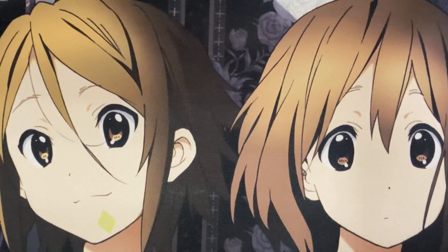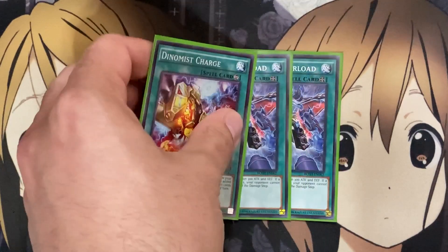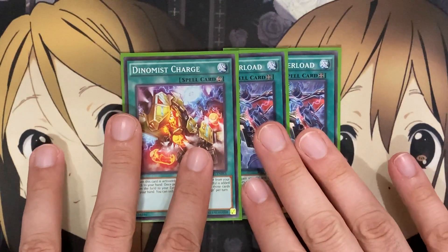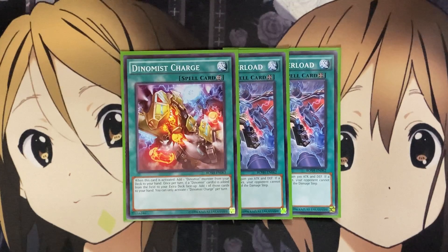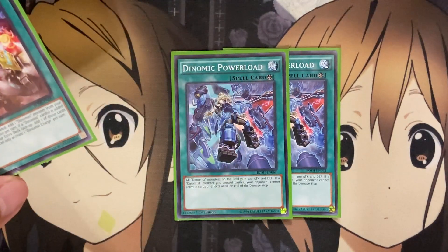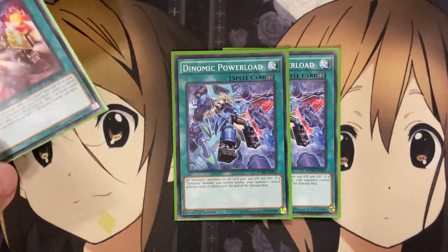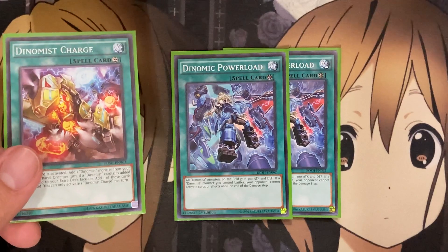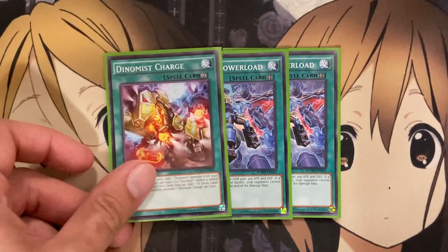Moving on now to the spells. Just like with Spinos, I would run three copies of Dynamis Charge. This one is a searcher when activated to add one Dynamis monster from your deck to your hand. And once per turn, if a Dynamis card is added from the field to the extra deck, you can add one of those cards to your hand — being able to recycle those cards back definitely makes it a requirement to keep the Pendulum Summons consistent. And I run Dynomic Power Load as the replacement — it's a field spell to protect your Dynamis monsters and prevent your opponent from activating cards or effects when your Dynamis monster battles.